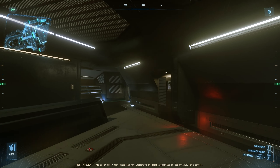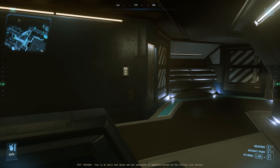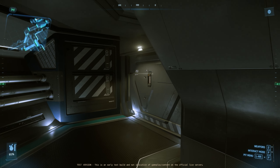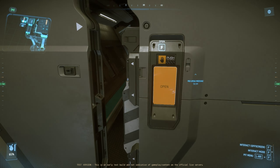We have another entrance to our hangar — this is the aft entrance — and we're now moving to the port side of the ship again. Another staircase going down into the engineering area where the grav generator is; we'll have a look at that in a moment as well.